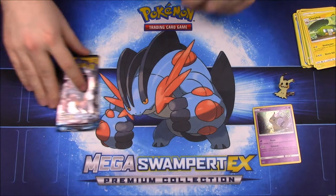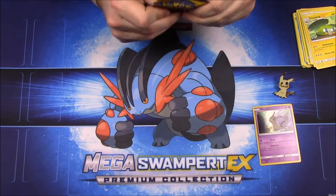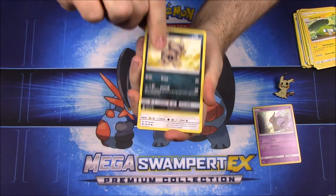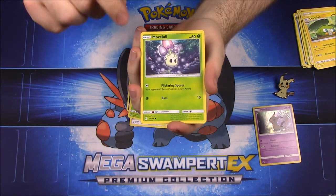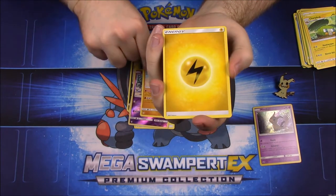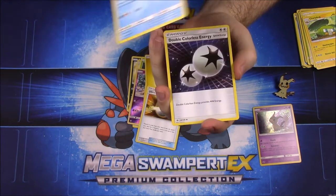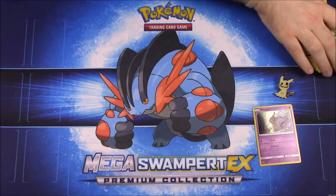And our last pack is the second Sun and Moon. We have Sandile, Pikipek, Spheal, Fomantis, Morelull, Alolan Grimer, a Palossand reverse holo, Electric Energy, Ultra Ball trainer, Corsola, and Double Colorless Energy.